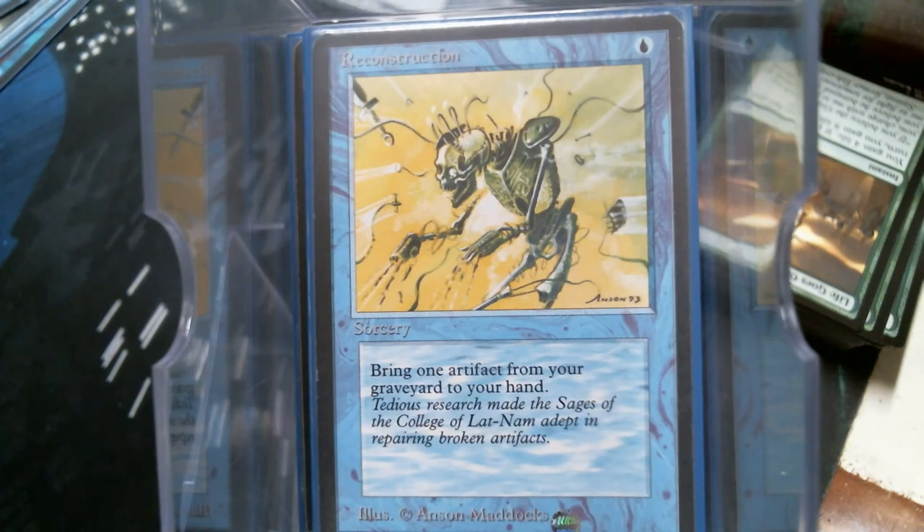Reconstruction. A little tidbit of history: the black-border Reconstruction is not from Beta, it is from Antiquities. It was the only card in Antiquities printed without an expansion symbol. They were all that way because Wizards has a policy that if they see a misprint they don't stop the presses to correct it, because they realize they are making a collectible item and do not want to intentionally make it more rare.